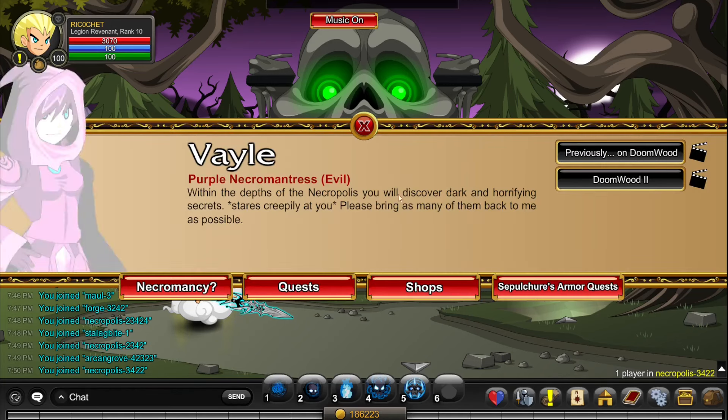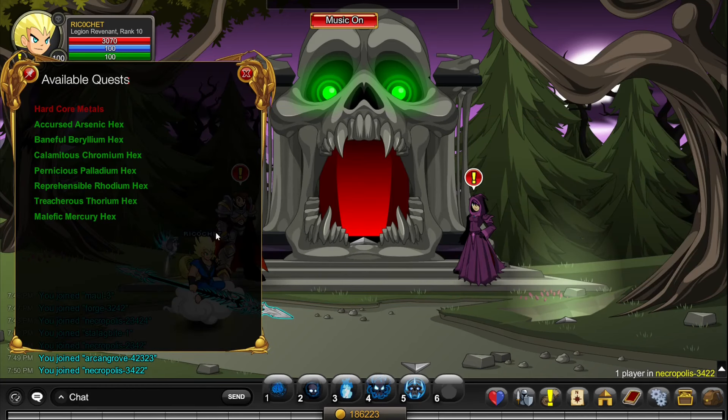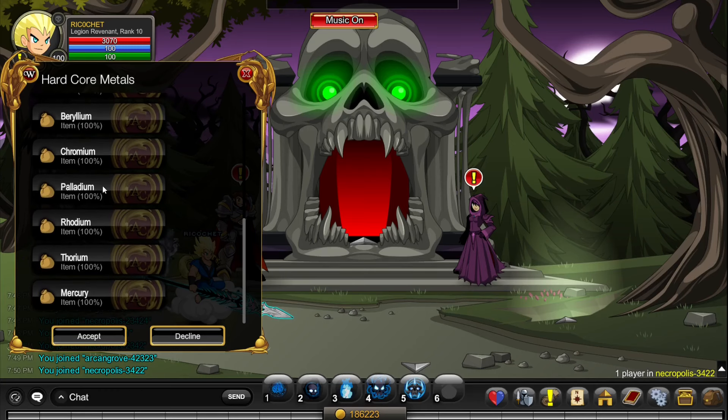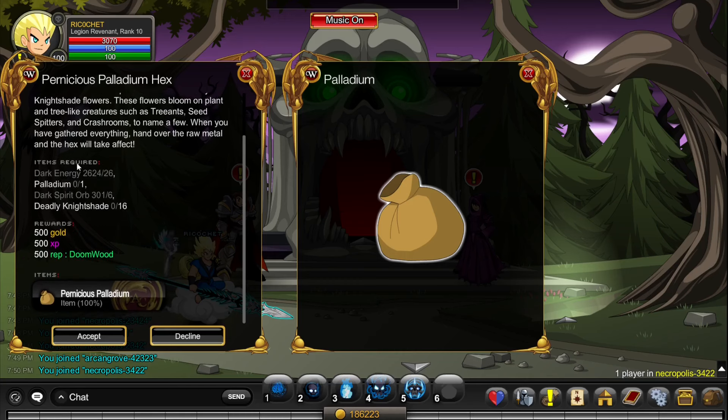Next, click on Veil and click Spulture's Armor Quest hex quests. Note this isn't available to everyone — I think it's members only. Click on Hardcore Metals, do the same thing: go to /join Stalagvite, complete the quest, and turn it in to get the Palladium. Then go to Pernicious Palladium hex.